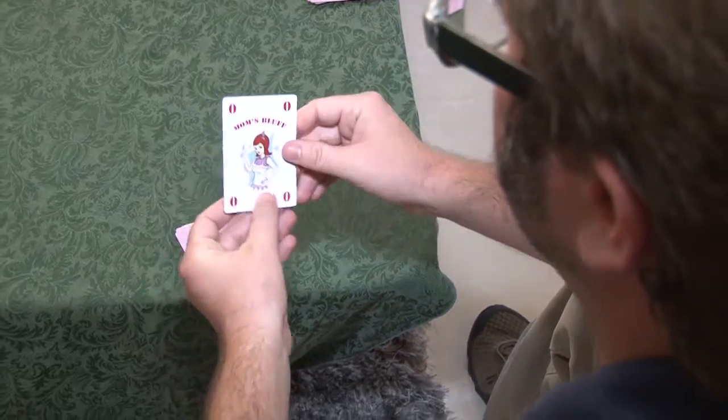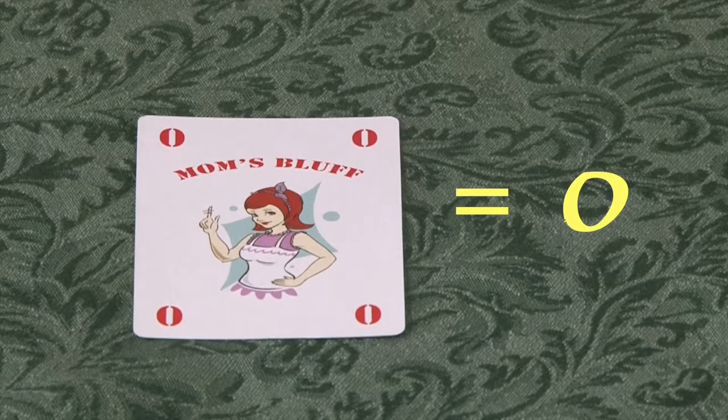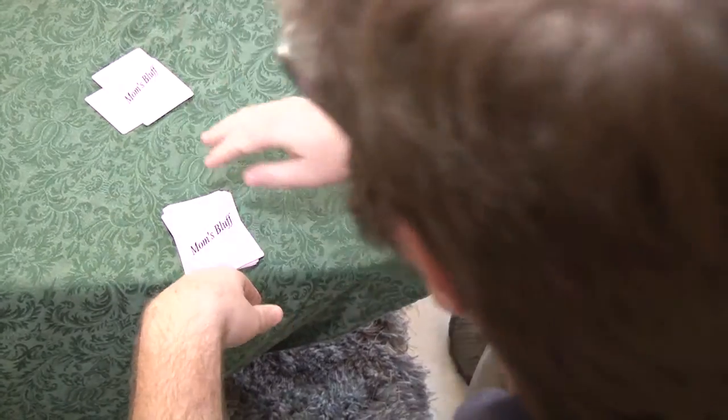It's important to note that a Mom's Bluff card is only useful for bluffing. It has a numerical value of zero and will lose to any other card. Therefore, if someone in sequence declares that they are playing, it's better to fold a Mom's Bluff card.